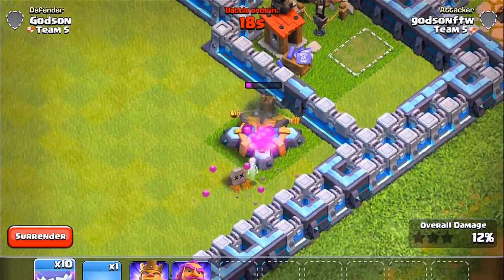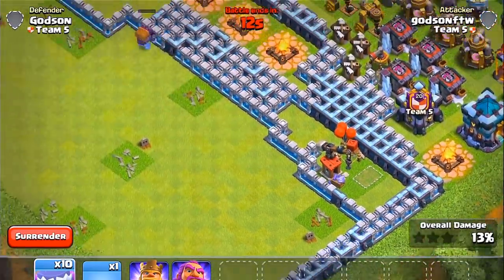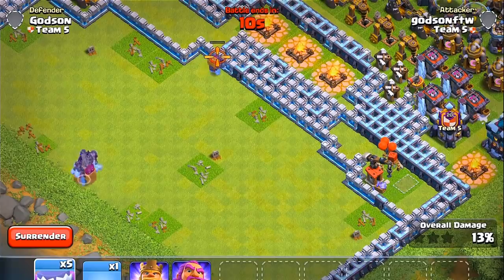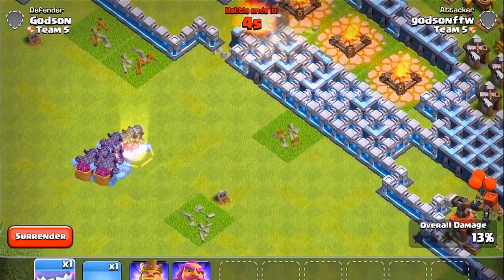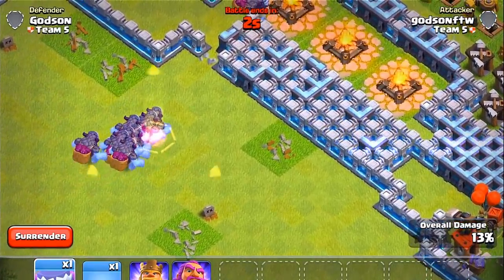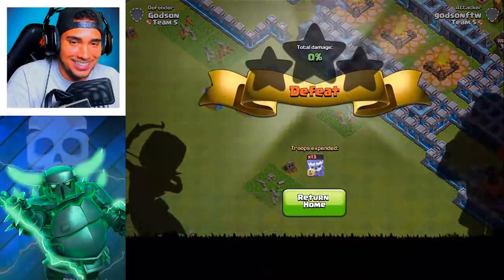I'm kind of expecting that because the yetis cost — I think it's like 18 army camp space. The eagle artillery doesn't do any kind of damage — we won't find out, stay tuned.